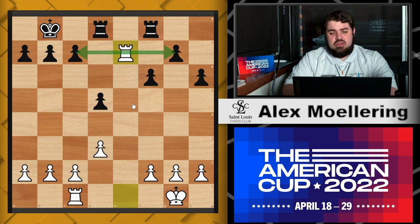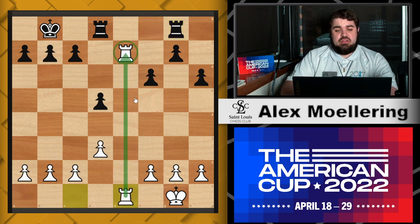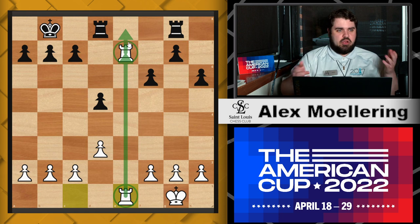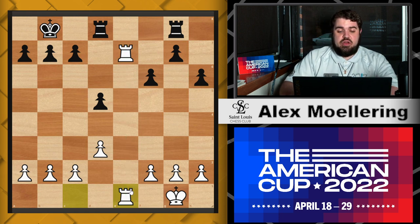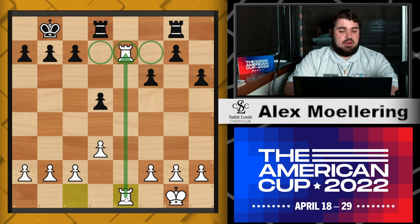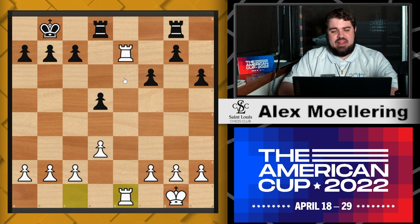The third key idea: doubling up the Rooks. Putting the Rooks on the same file or the same rank is always really strong because they support each other in defending each other and can put a lot of pressure on whichever square they're aimed at. This is the same with any pieces in a battery formation, like a Bishop and a Queen, or two Rooks. So to summarize: Rooks like open files, Rooks like the seventh rank, and Rooks like to be doubled. If you can get doubled Rooks on the seventh, it's lights out.